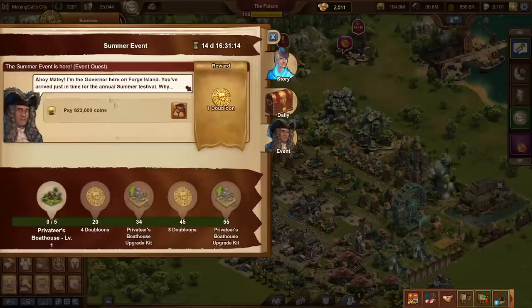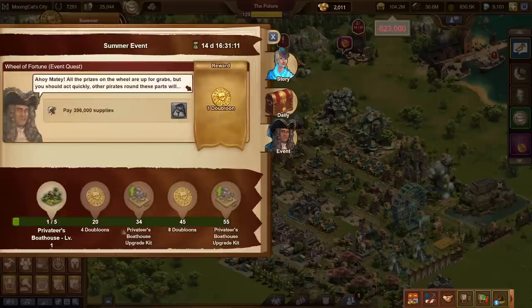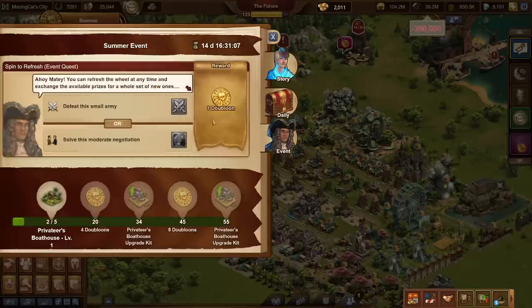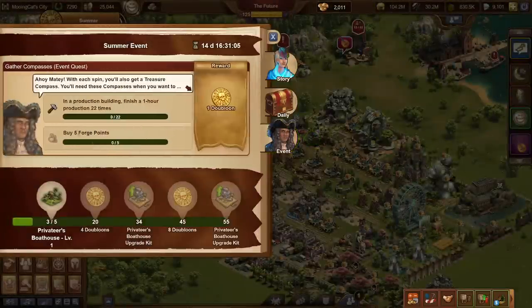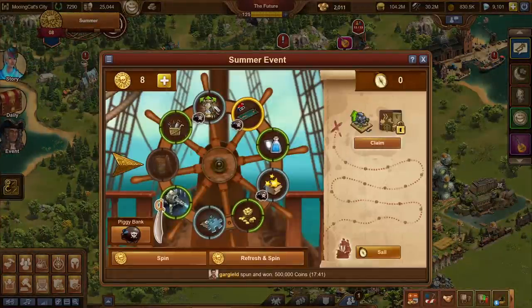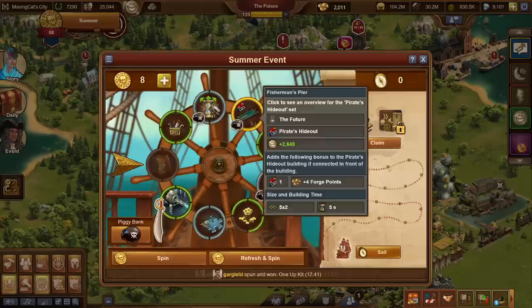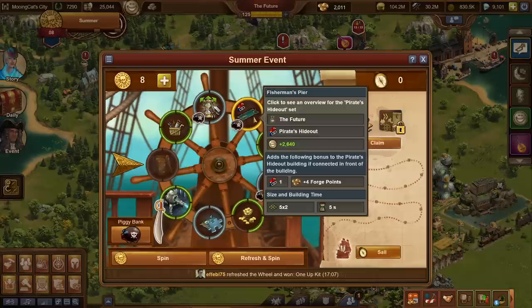Doubloons are the event currency. You get 2 per day as well as 1 per quest, and it seems there are a couple of easy quests to begin with. With each doubloon you can spin the wheel once. Here we have a scenario where one of the rewards has already been grayed out, making it slightly easier to land on the remaining ones.